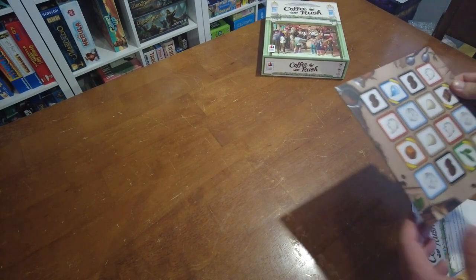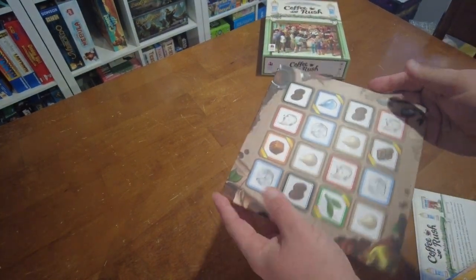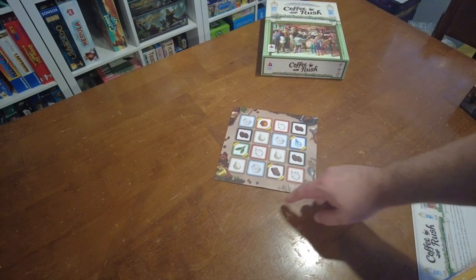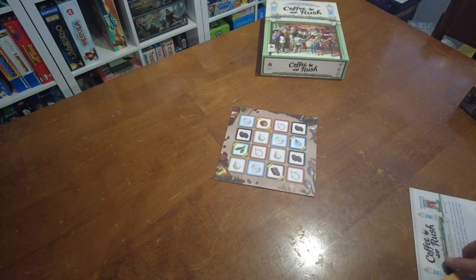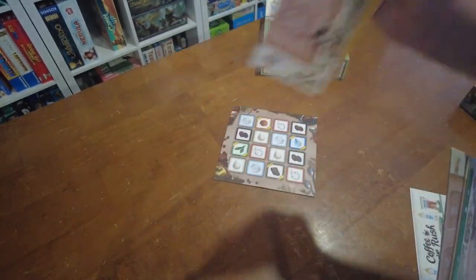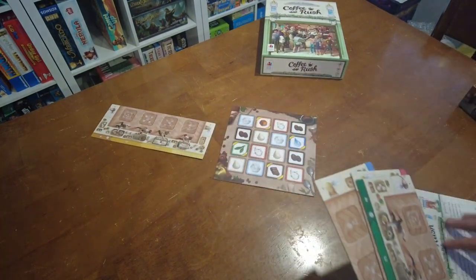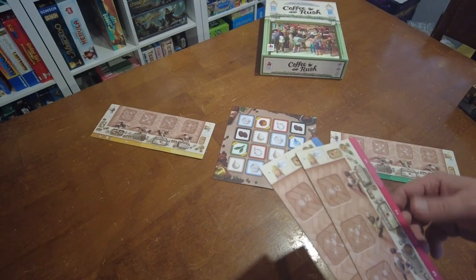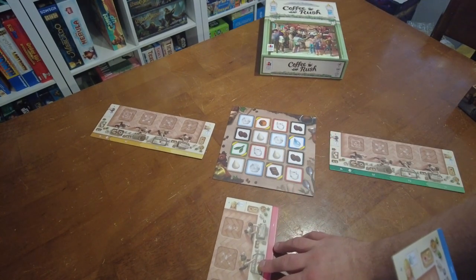First things first, you're going to want to take your ingredients board and set it somewhere in the middle of the table so that all players can access it easily. Then you're going to give each player a player board. In this case I'm going to set up a three player game, but I'm just going to set up two players that you can see and the other player we'll set up off screen.